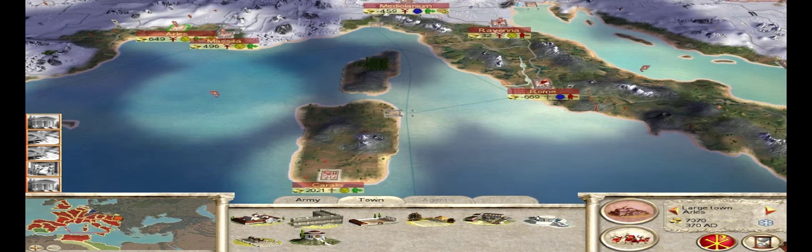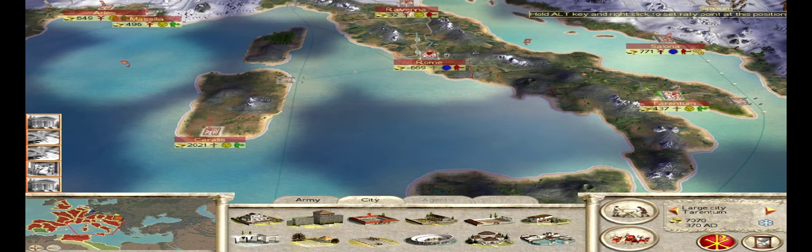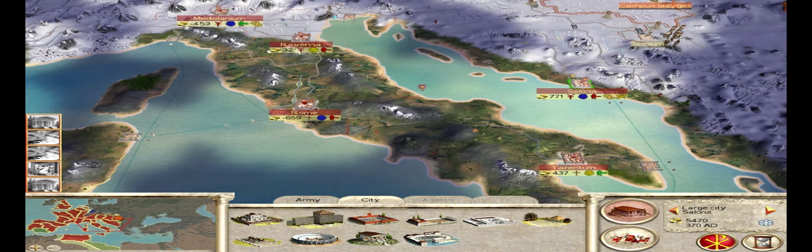This city right here needs a port — they don't have one — and they also need a governor's palace, so we're going to line up a few buildings there now that we have some cash. That'll make sure that city stays well within our control. Ravenna is now turning a profit — that's good. Tarentum is turning a profit — that's exactly what we want to see. Salona is still a little bit upset, but we can build the large temple of Sol Invictus there, which is the sun god.